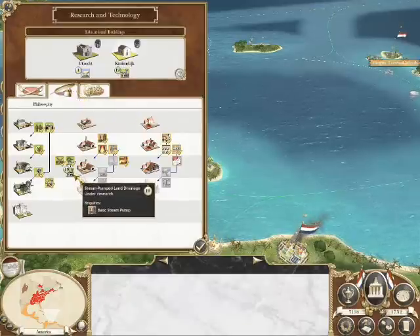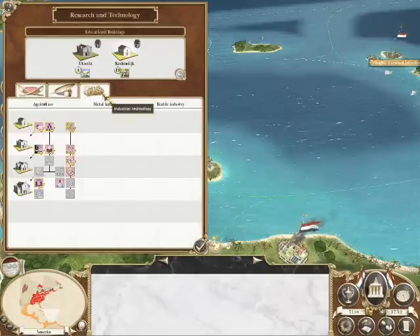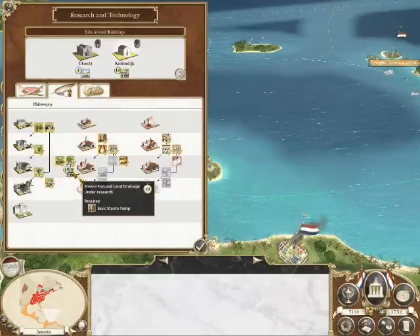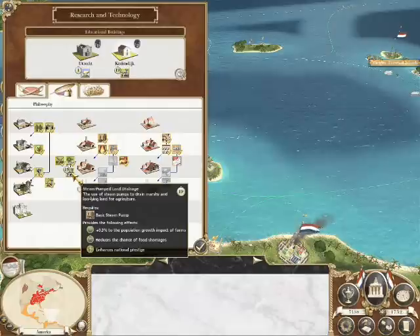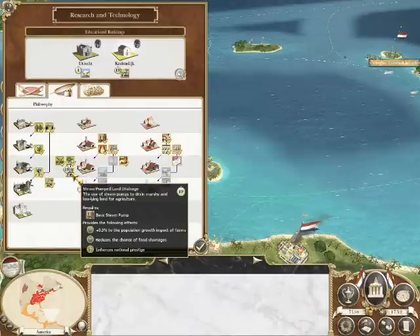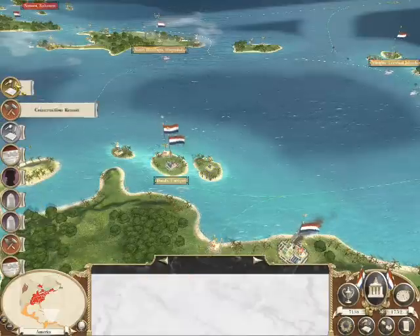Nearly got all the things we need along here, haven't we? I think it might be an idea to get that, actually, to be honest. 0.32 growth of farms, reduces the chance of food shortages, enhances national prestige. It seems to give me a lot. I'm pretty sure there are buildings that you need to have that for, so I'll keep that — we'll go with that recommendation.